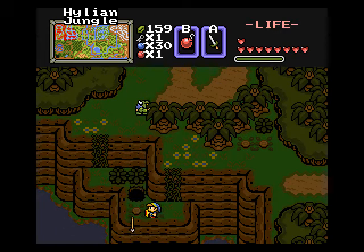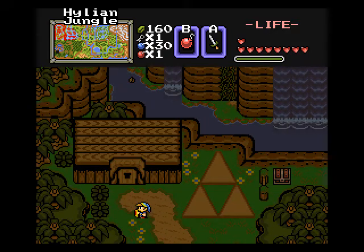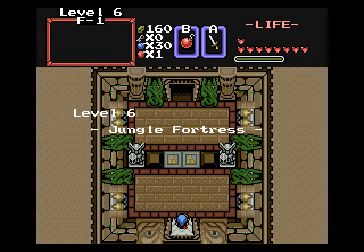Clear out these weeds and bushes and pitfalls. Yikes. And here we are at Level 6 — that didn't take long, did it? Jungle Fortress.